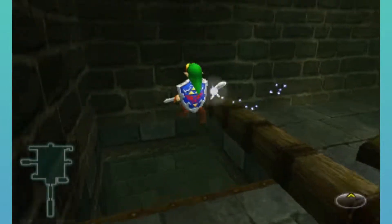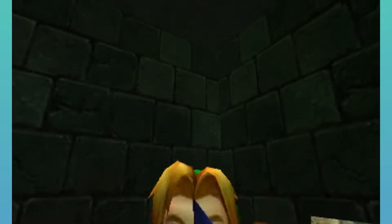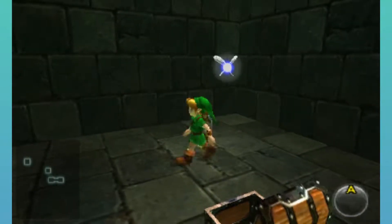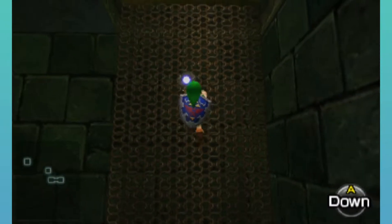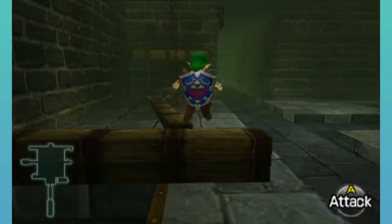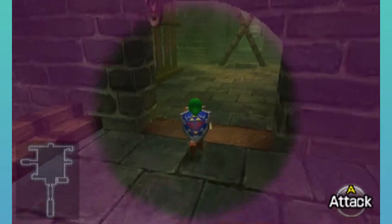What is down here? Oh yeah, there's Bomb Bags — kind of a weird item placement, but that's fine. And now, if you use the Lens of Truth, you can see that there's actually a room right here.